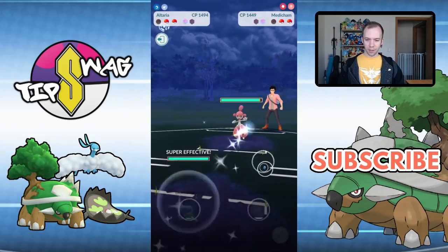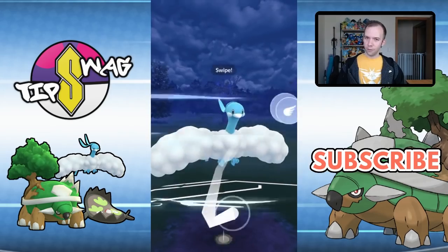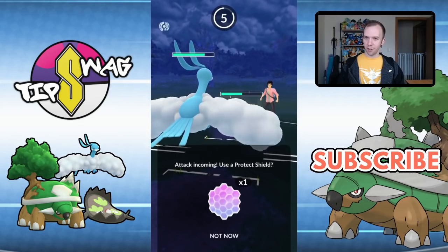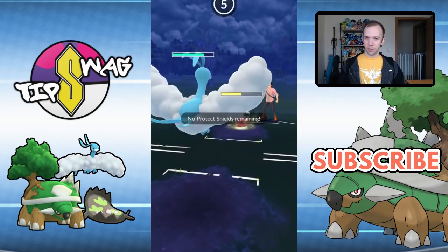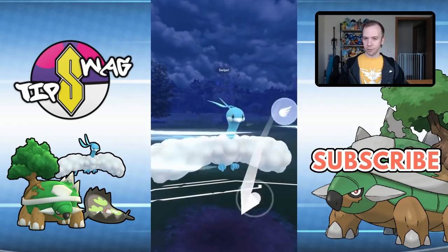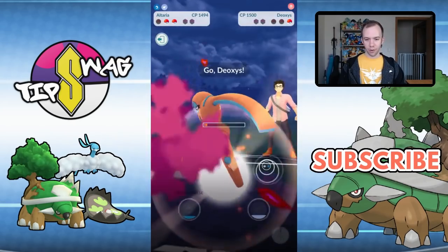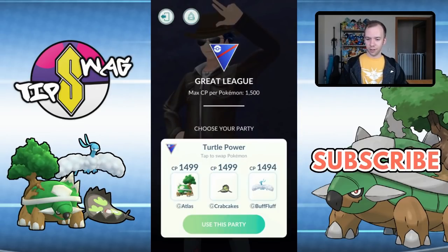Rock Slide comes in and they swap to Medicham. What do we have but Altaria — a Fighting type Pokemon. The Ice Punch definitely hurts, but it doesn't help out a whole lot in this matchup. We caught the Ice Punch with the shield instead of the Power-Up Punch — a very good catch. They go for the double Ice Punch because they don't want to mess around, but thankfully we reach the Sky Attack before they reach the KOing Ice Punch. Final Pokemon — Deoxys can't handle the Torterra team.